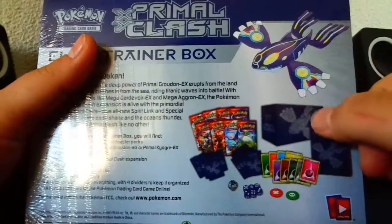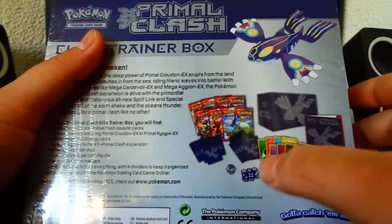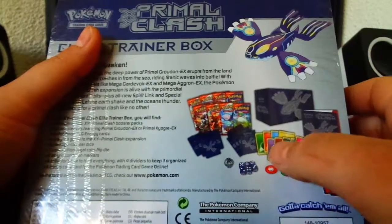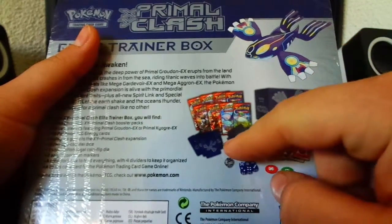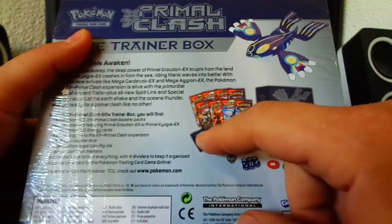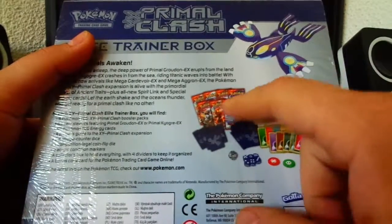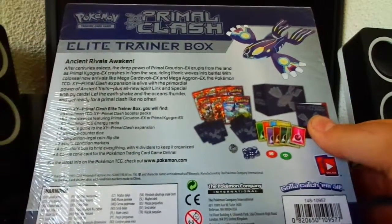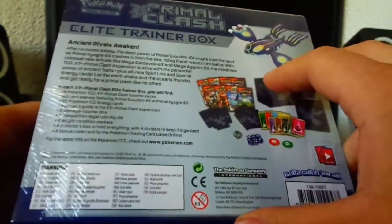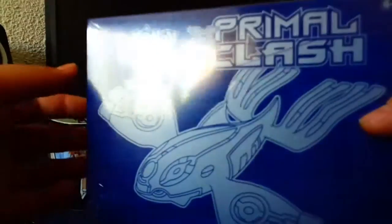On the back side we got the Kyogre, we got the box itself, the trainer's guide, energies, dice, coins with the burn and poison markers, then we got the sleeves and the card dividers, and eight different booster packs of Primal Clash. That's an Elite Trainer Box! I have one more left after this one and it will be the Rayquaza one.